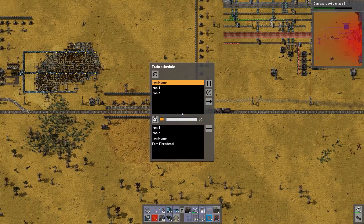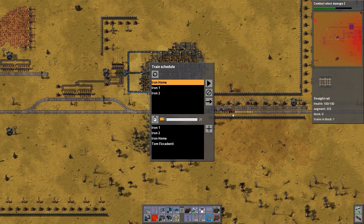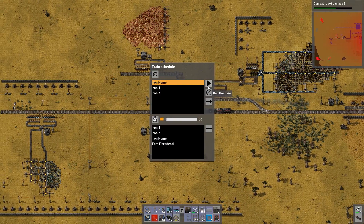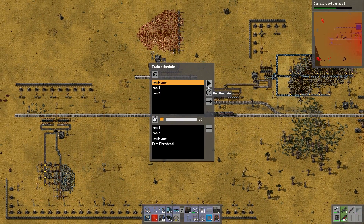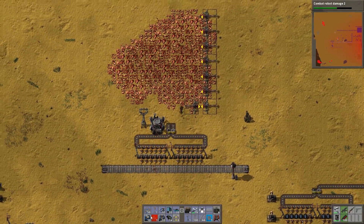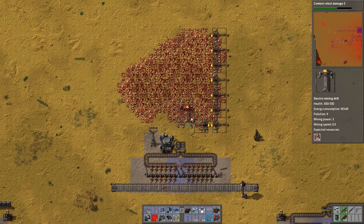I want to jump out while it's going, but I feel like I'm gonna die if I do that. Maybe one day when I have power armor or something I could experiment with that. So this needs a lot of everything.